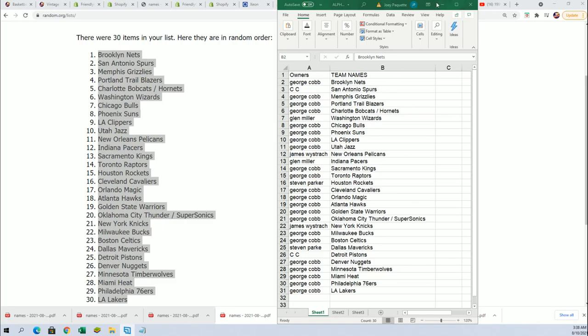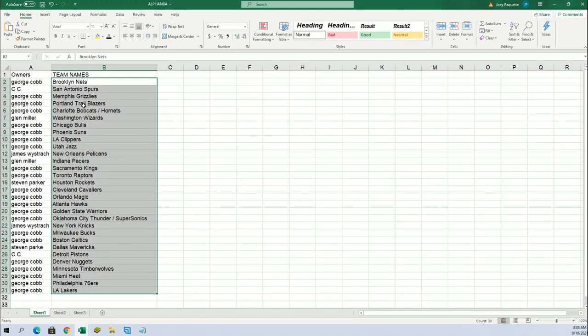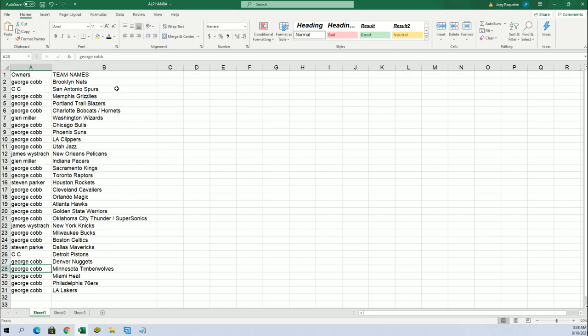Now you can see your teams in the break. Good luck everybody. George, you got the Golden State Warriors. You got the Hornets, you got the Timberwolves. You got a lot of the best teams in this one.